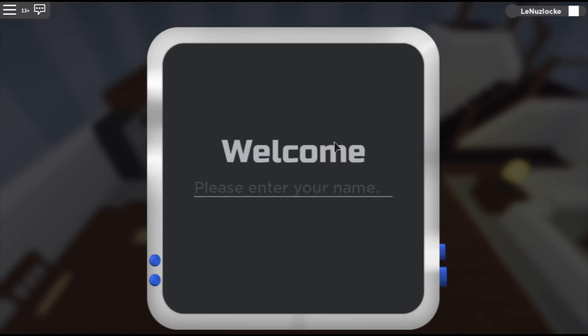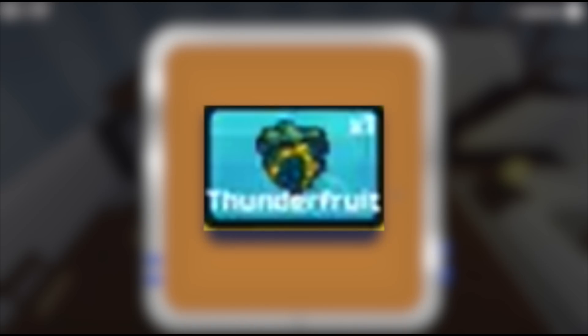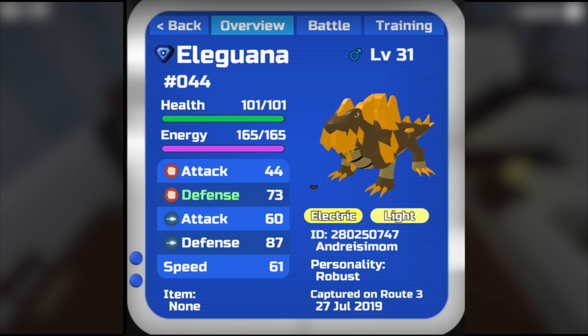The other thing the gift box can give you is coal, and I'm pretty sure coal does nothing. The other thing it can also give you is something called a Thunder Fruit. So what does the Thunder Fruit do?